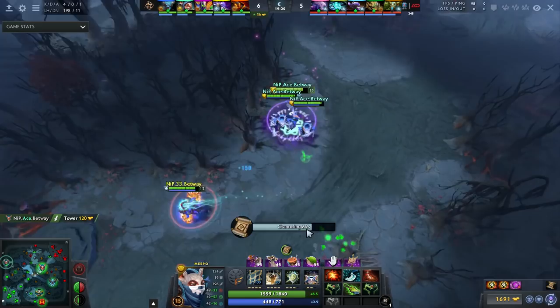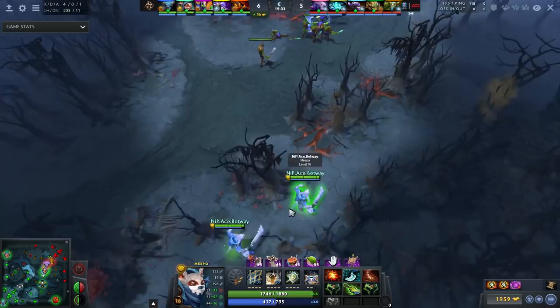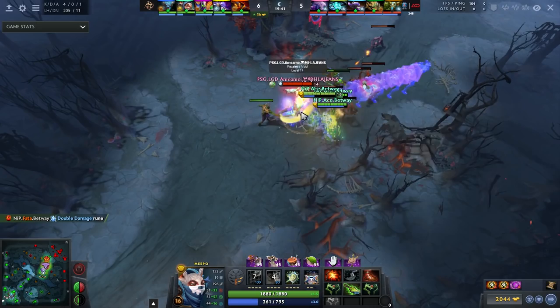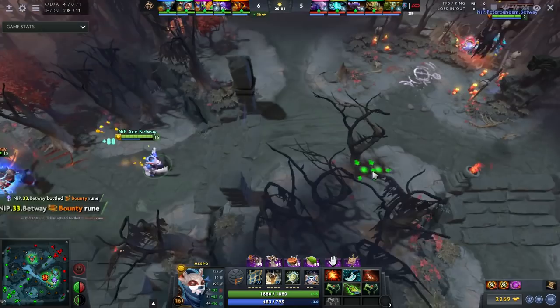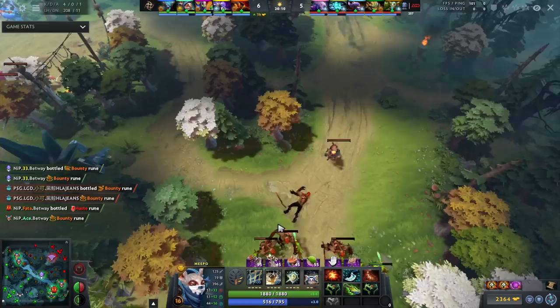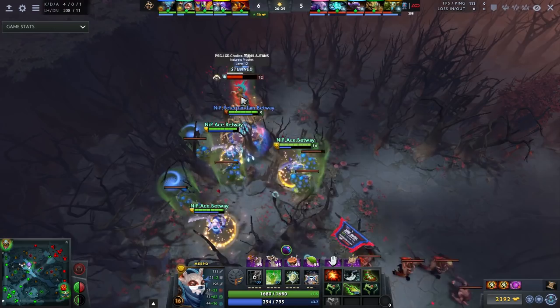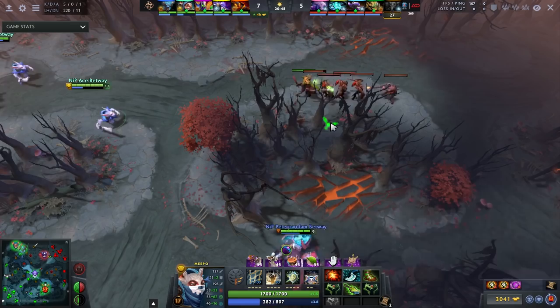He only gets Blink after the E-Blade, which enables him to farm even faster. Now if he wants to Blink on someone, he can probably guaranteed kill them because he has quite a bit more damage. The standard micro for Meepo is simply Blink in, net, then Poof the others in. That's basically your kill on anyone. The simplest part about Meepo honestly isn't the ganking micro — you basically just Poof them in and net, net, net. That's something you can easily practice in a lobby.